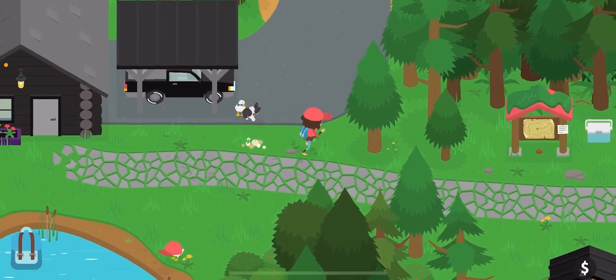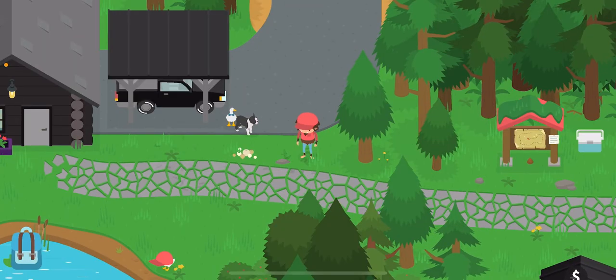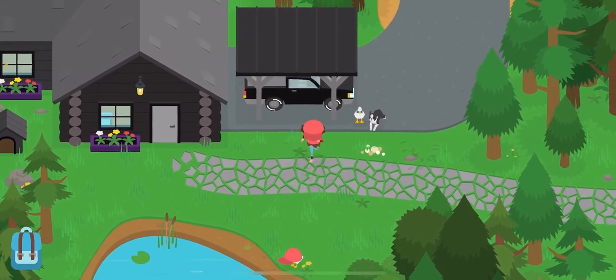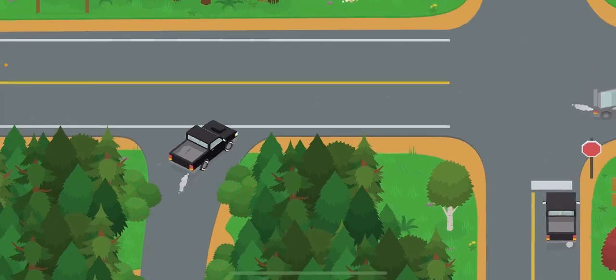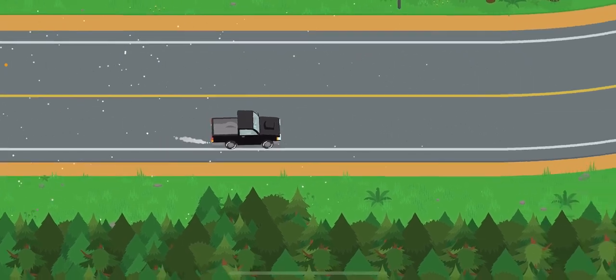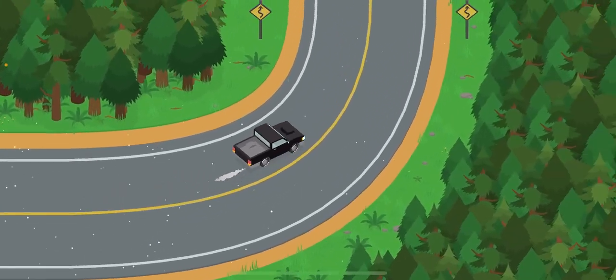Now that you've cleared a path to your house, you can do many new things. You can also gain enough money to get a pickup truck so you can go get lumber to upgrade your house. Lumber can be found at the sawmill, which is on the path to the ski mountain, also known as the highway.